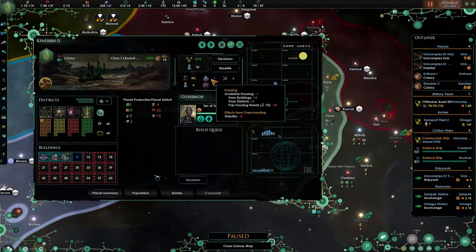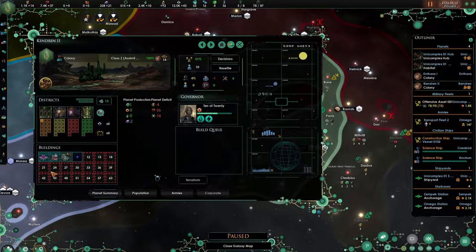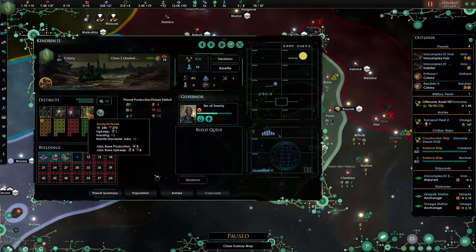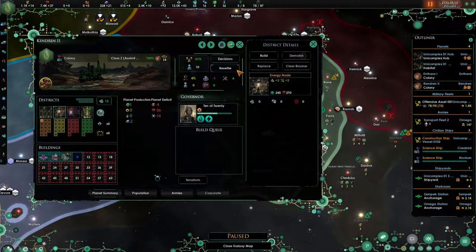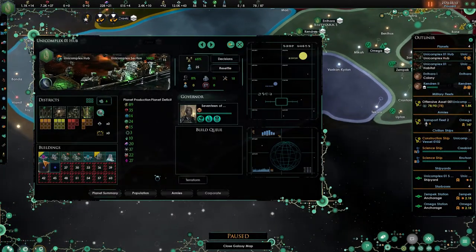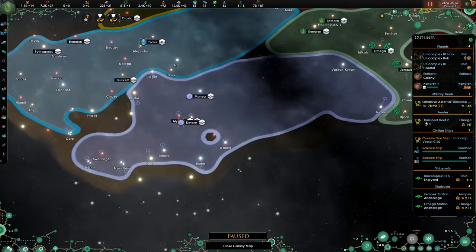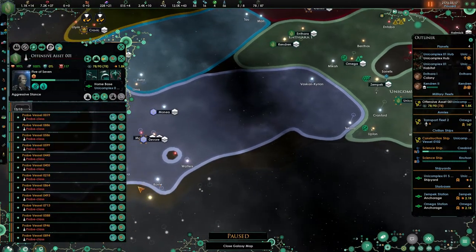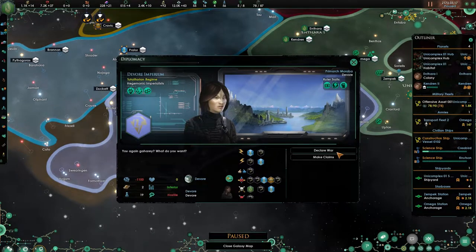There's a housing issue over here — that's great, meaning we are going to produce more. Upgrades we will do in a minute. 1.8 — we've got everything that we need. I think it's going to be time — inferior, declare war, simulation. Here we go.